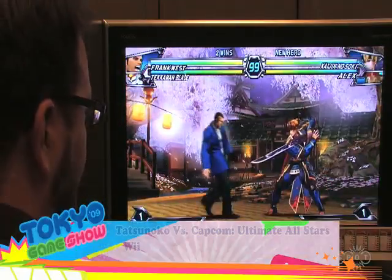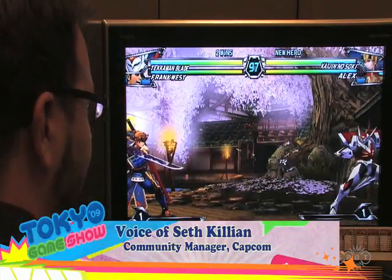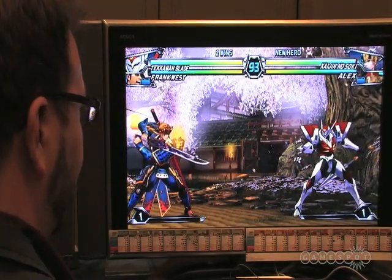Let's do Tekeman Blade now, one of our other new characters from Tatsunoko vs. Capcom: Ultimate All-Stars here at Tokyo Game Show. Tekeman Blade shares very little in common with Tekeman the original, apart from his space lance and generally cool armor.